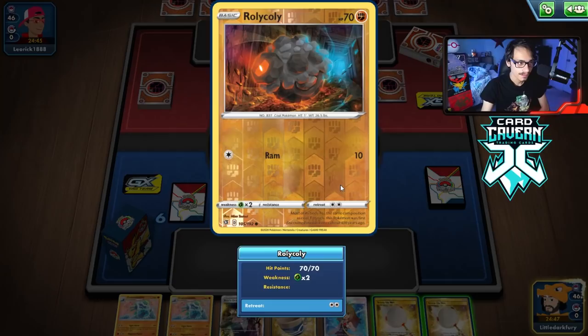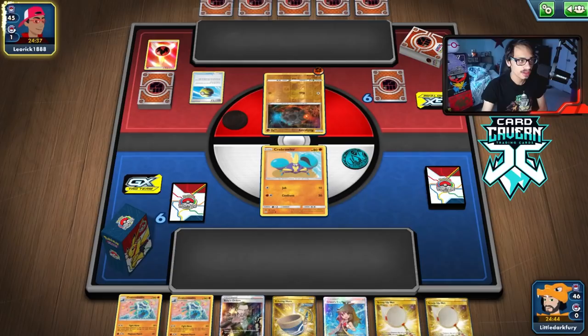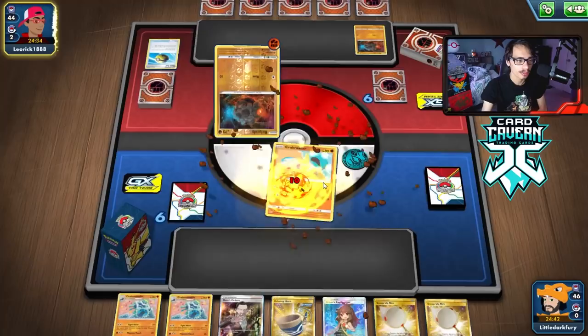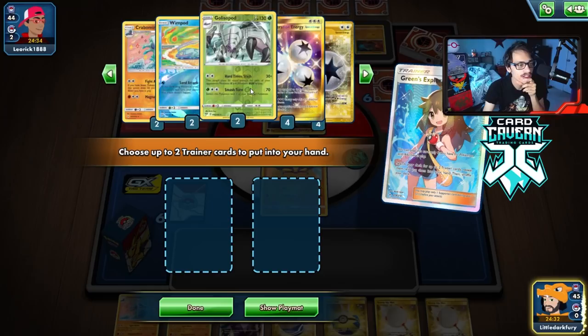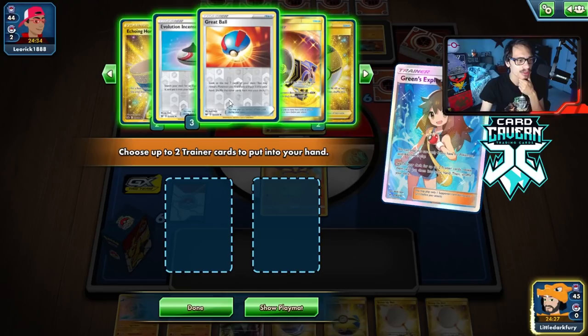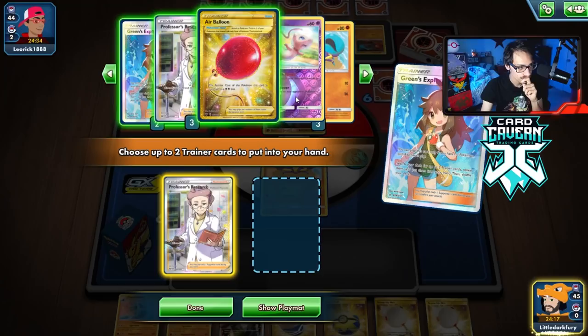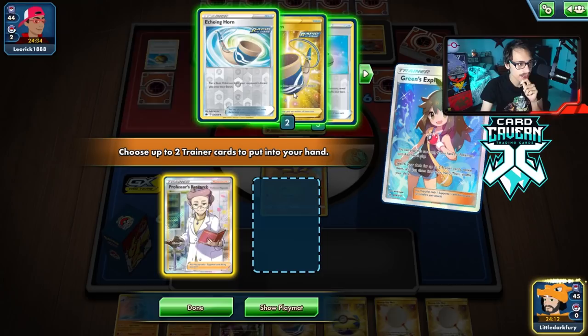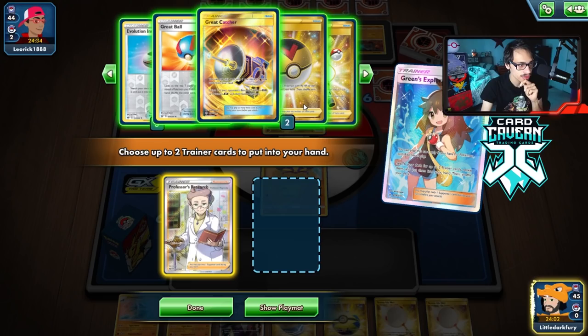We're up against a Rolycoly — they just have to pass. They're putting more Pokémon in play, probably playing Coalossal. We need them to discard Pokémon for our Echoing Horn strategy. We top deck a Quick Ball but can't attack this turn — all the energy is in the deck. We play Green's and grab Research, though it was a tough decision figuring out what else to grab.